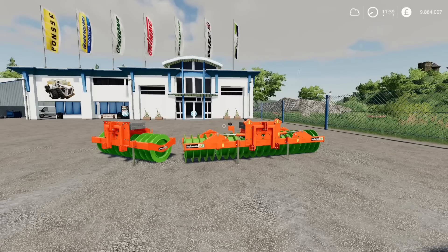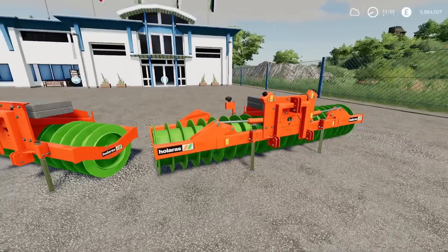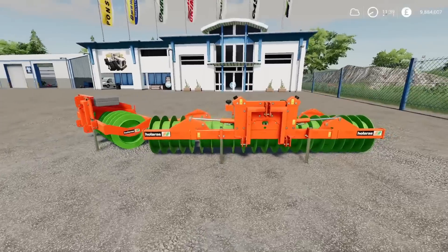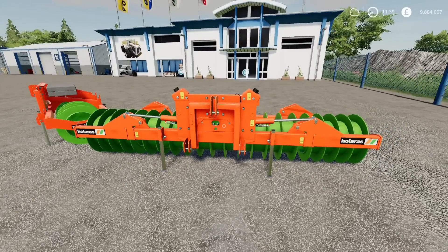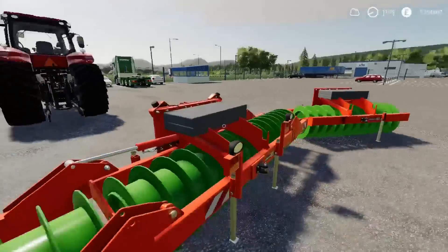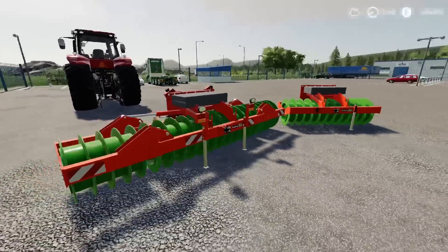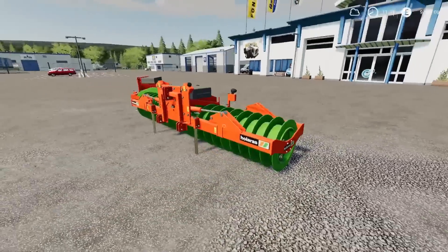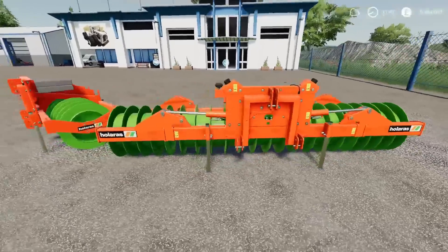In front of us we have got the Holuras Stego package. This is by LucasPlaysTV. We've got the smaller one at three slots, the large one at four slots. We've already got the Holuras Stego 485 by another modder, but this is a pack that has these two with it, and this one comes with concrete ballast weights on the top to add a bit of extra weight. Nice, neat, tidy mods.